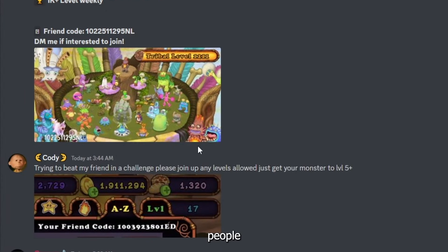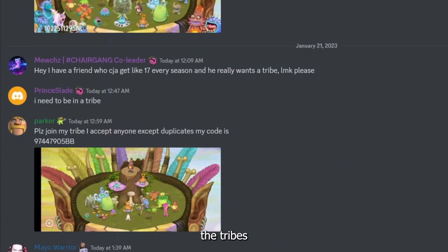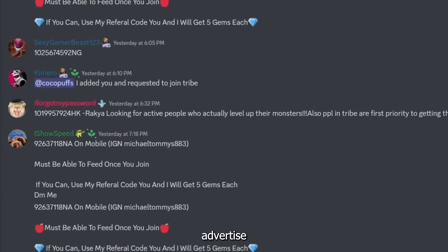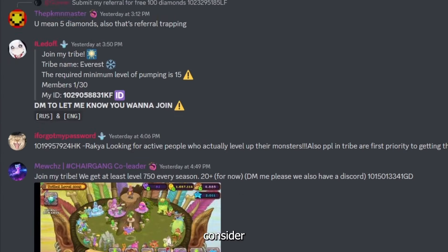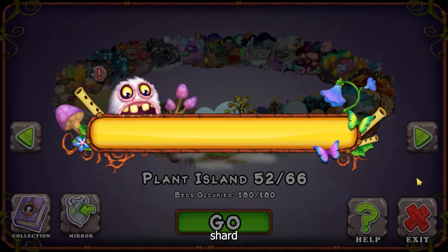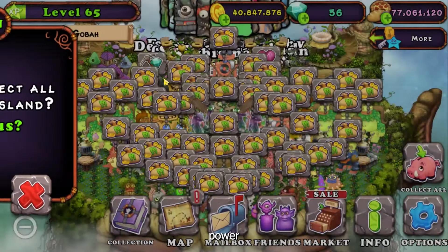Some monsters are a lot better at making shards than other monsters. You would think it'd be the harder-to-get monsters that would be better at making shards, but you'd actually be wrong. It's the single element monsters that make you the most on Magical Sanctum and Ethereal Island. So if you want a lot of shards, stack up on the single elements.